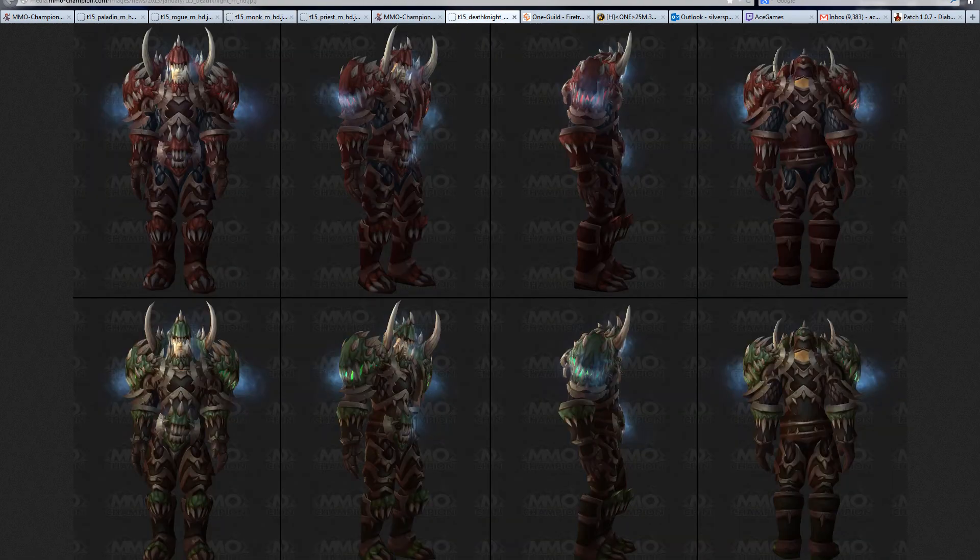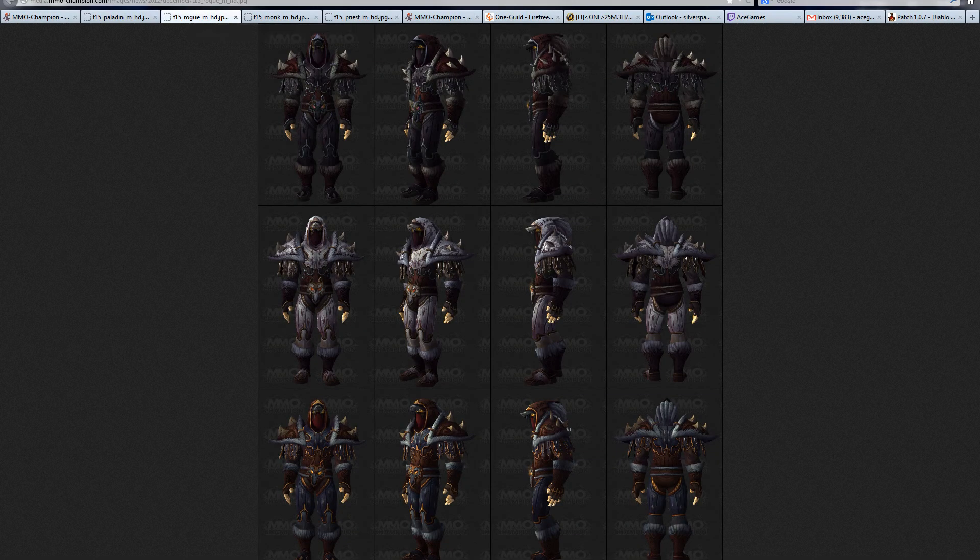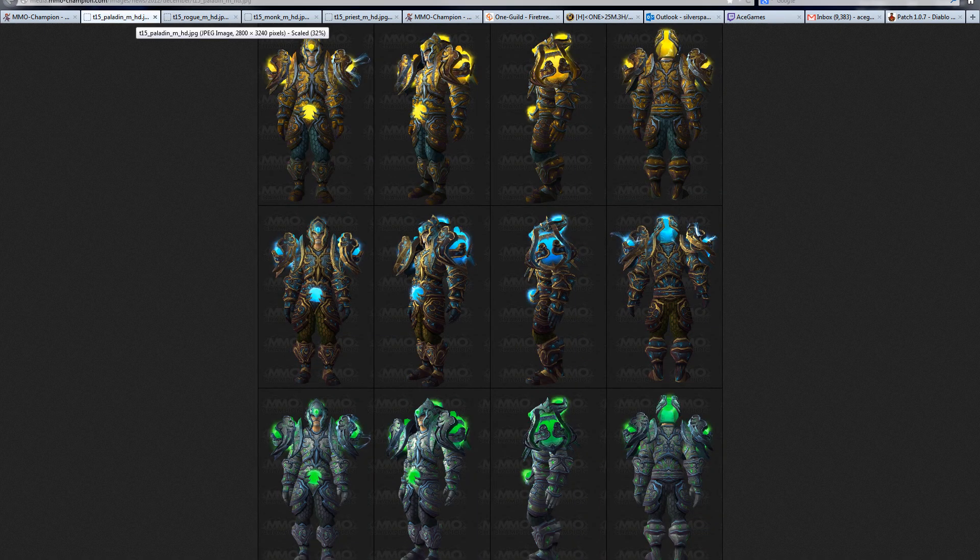Death knight is three — it's got them talking shoulders, I'm calling it. And then, obviously, we're going back to rogue. Still my favorite, just because of the white. And then paladin. I mean, obvious choice here, right? This is a freaking awesome set, especially this yellow one. So, that's that.